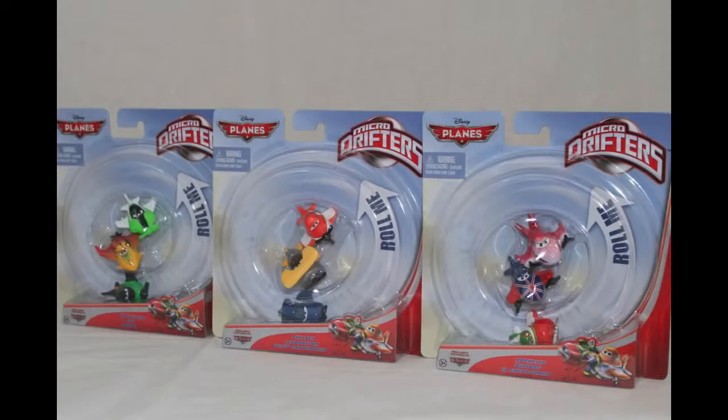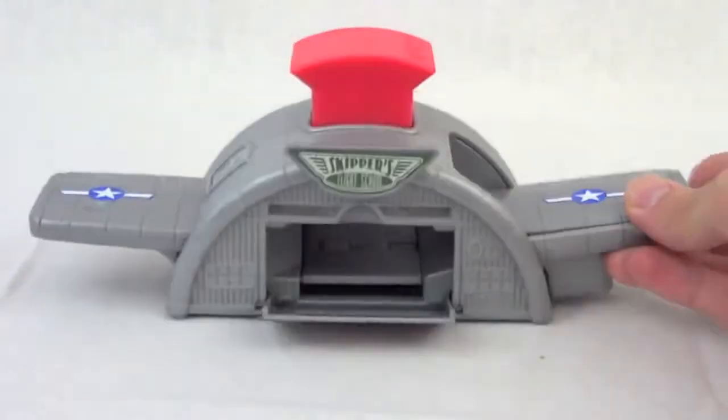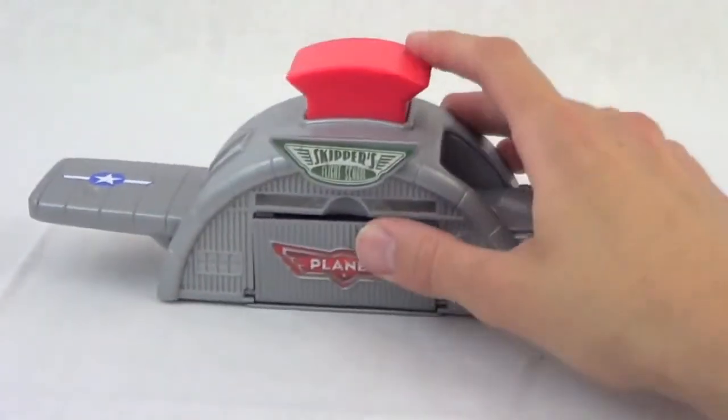I purchased the Takeoff Launcher and these three Micro Drifters 3-packs at my local Target. Here is the Takeoff Launcher. It is patterned off of an airline hanger and it reads Skipper's Flight School.